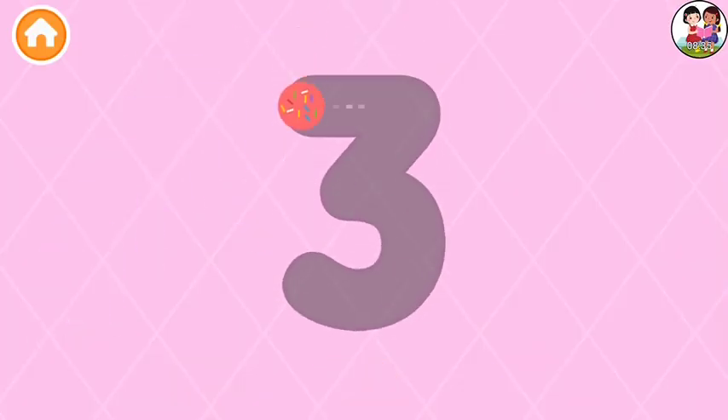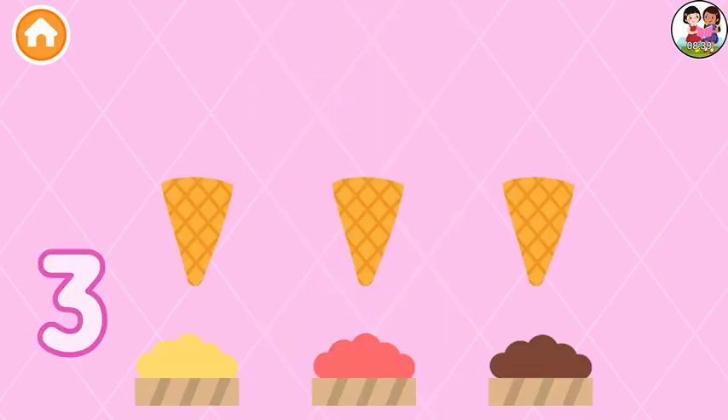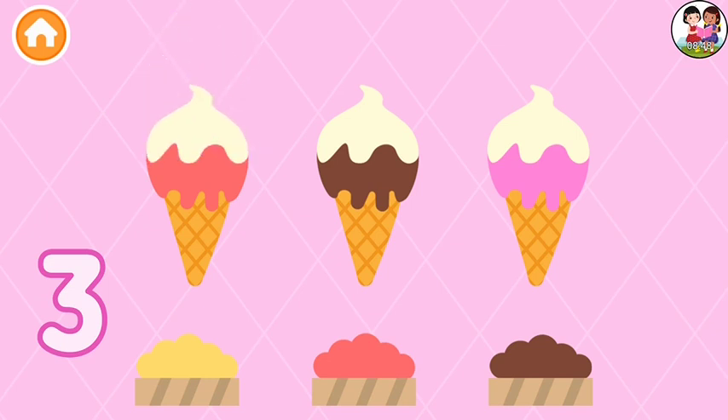Three. Color number three. Perfect! Make three ice creams. One. Two. Three. Excellent! One. Two. Three.